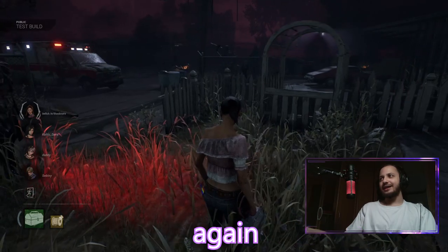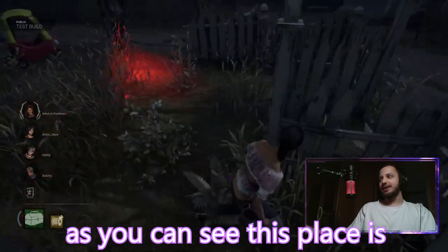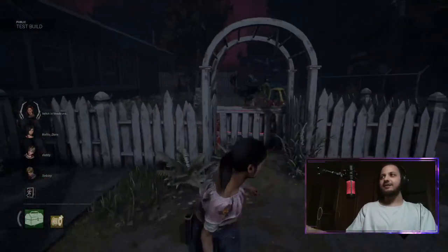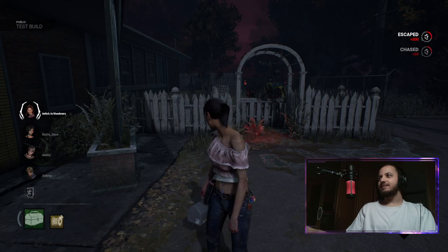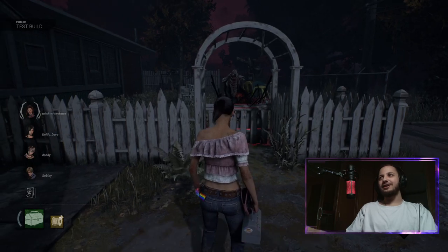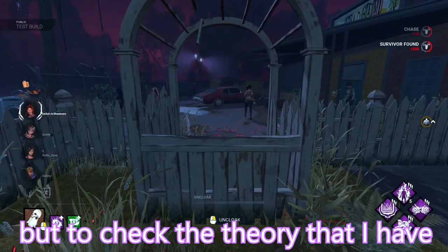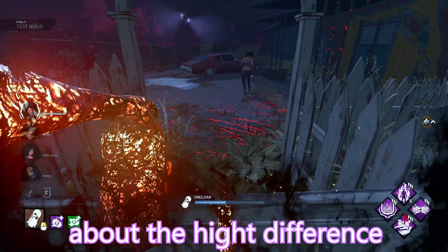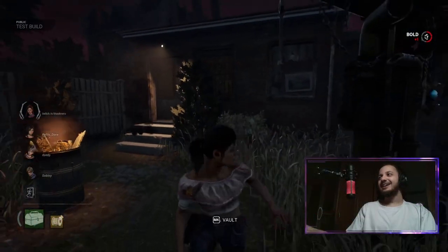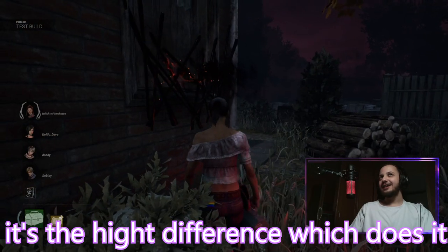Now we move to another map to see again if it activates or not. Wraith is ready. This vault is on the same level - let's see if it works. I think I saw Wraith actually going over it but it just teleported back. To check the theory about the height difference, let's go to the house. Yes - it's the height difference that does it. That's interesting.